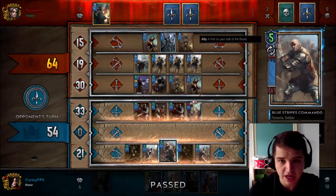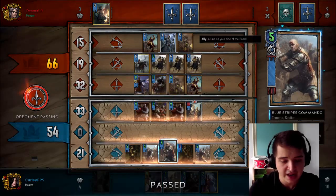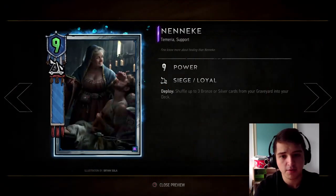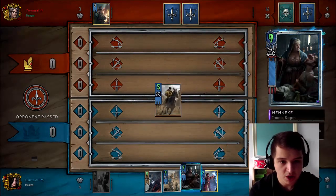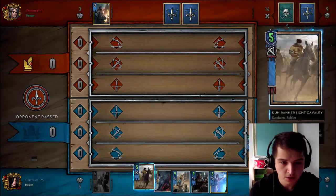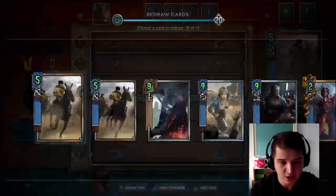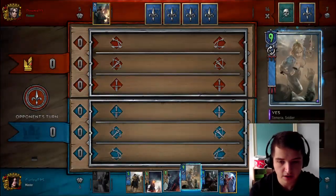We still take the round a card up. We've still got our Light Cavalry in our deck, we've still got Vess and Nenenke in hand — we're looking pretty strong. I could Nenenke back my Witch Hunters, for instance, as an option. And obviously still having my Light Cavalry at this stage in the game is an issue — I would love to try and get Thala, but it's not looking great.